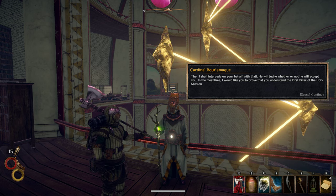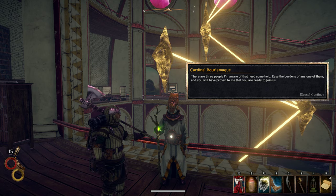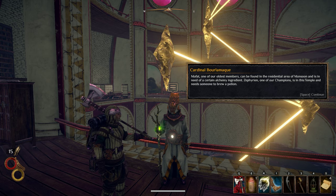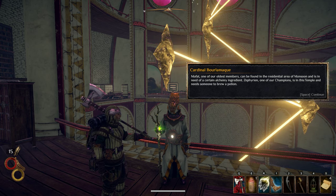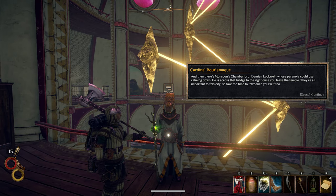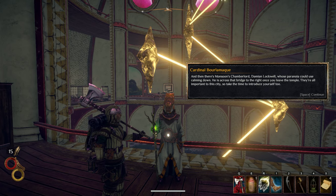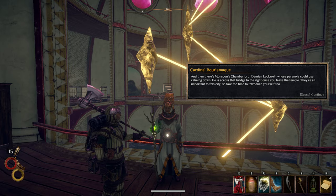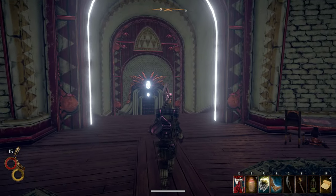I would like you to prove that you understand the first pillar of the Holy Mission. There are three people I am aware of that need some help — ease the burdens of any one of them and you will have proven to me that you are ready to join us. And then there's Monsoon's Chamberlord, Damian Lockwell, whose paranoia could use calming down. He is across that bridge to the right once you leave the temple. Maybe we'll go check out Damian Lockwell.